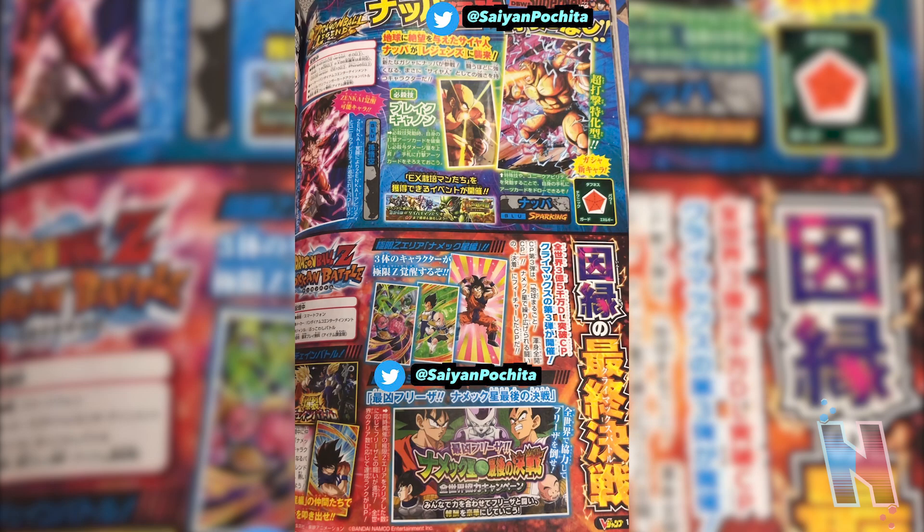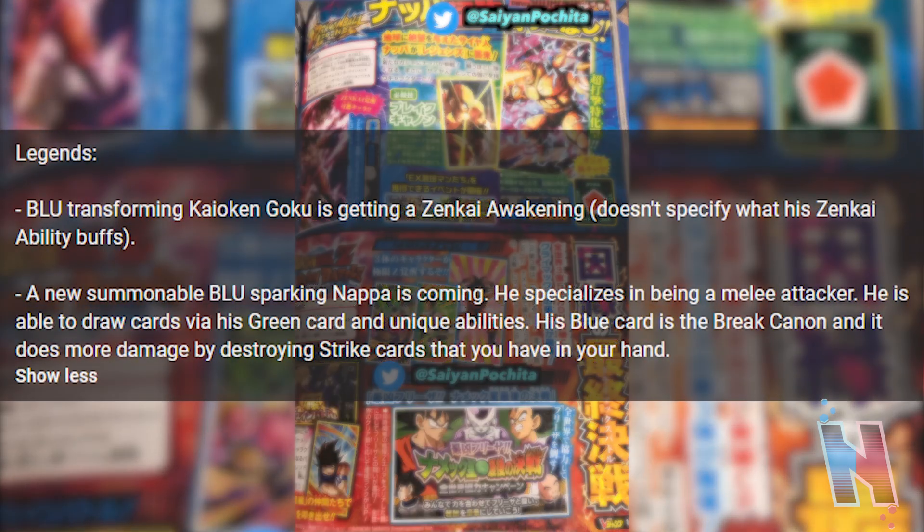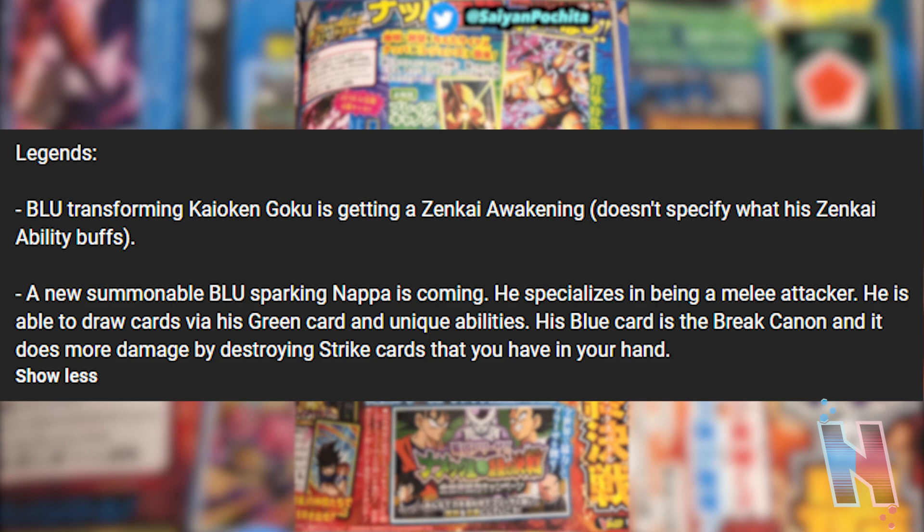It says: Legends Blue transforming Kaioken Goku is getting a Zenkai awakening - it doesn't specify what his Zenkai ability buffs are. And a new summonable blue sparking Nappa is coming. He specializes in being a melee attacker, he's able to draw cards via his green card and unique abilities, and his blue card is the Break Cannon, which does more damage by destroying strike cards that you have in your hand.